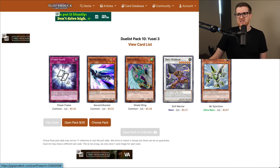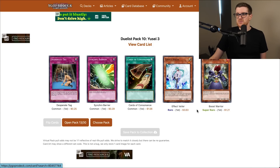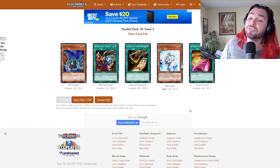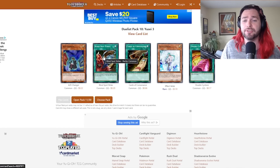A second Drill Warrior and a second Bry Synchron — that's pretty good. I just realized I don't have Drill Synchron yet, so that's going to be a problem. Big One Warrior: I don't think it's very good. Boost Warrior as the super rare — not terrible. There's all of our Drill Synchrons. Another Stardust Xiaolong and another second booster — very, very good. Next pack, there's a second Effect Veiler. Another AD Changer and another Blind Spot Strike — our staples are coming out really, really well in the first half.